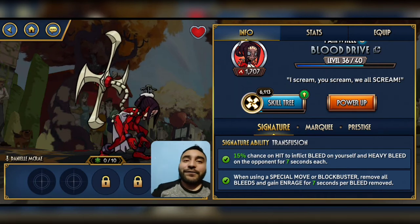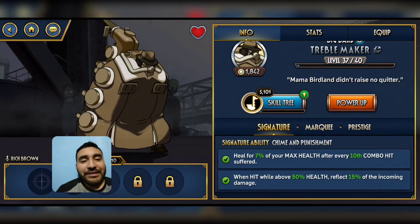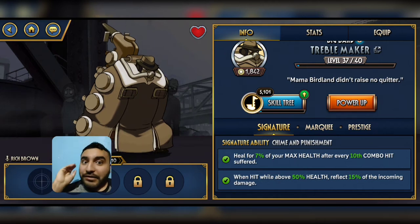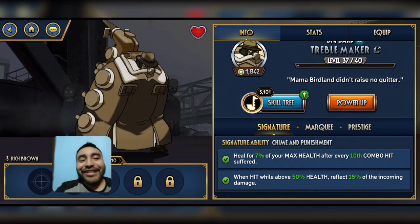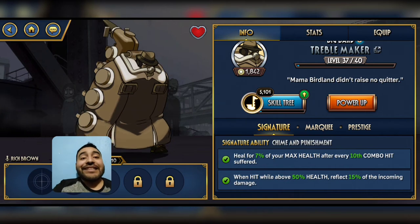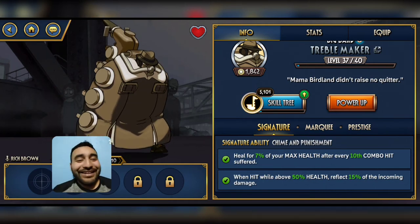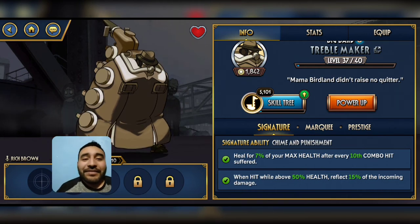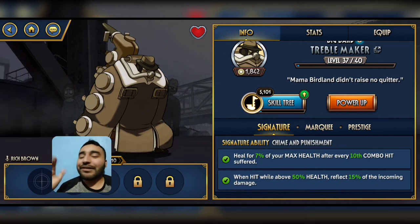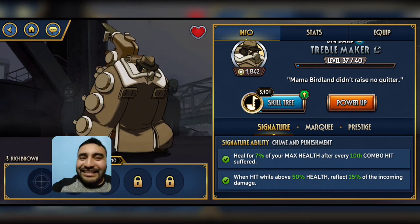I saved the best — or worst, depending on who you ask — for last. His first signature remains the same, but his second one: when hit while above 50% health, reflect a percentage of the incoming damage. Futile Resistance, anyone? Expect to see this bad boy, raised by Mama Bear with all her heart and joy, flagging Rift Battles.